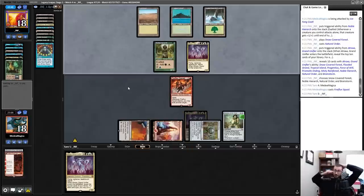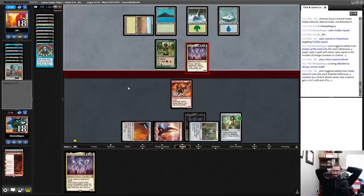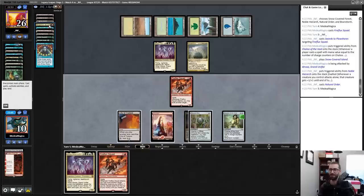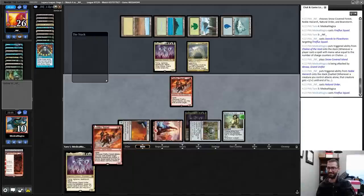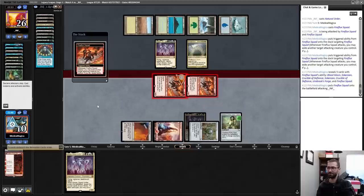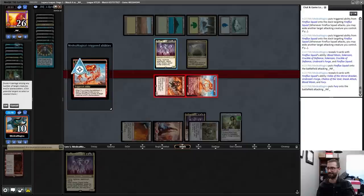We're basically looking to spike Emrakul this game. Taking eight because of Exalted — which is lifelinky, vigilant, deathtouch damage. That's a backup Progenitus, by the way. If I win this game I'm gonna lose my mind. Double Fireflux Squad — send them in, do these target each other? Yes, I'll use this ability. That's a Fury — okay, that's not going to do it. I am dead.